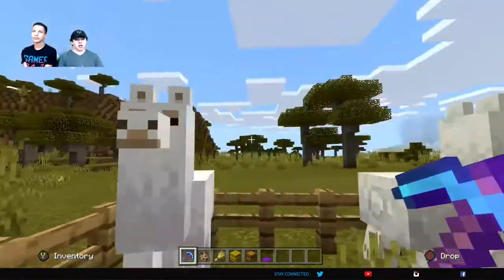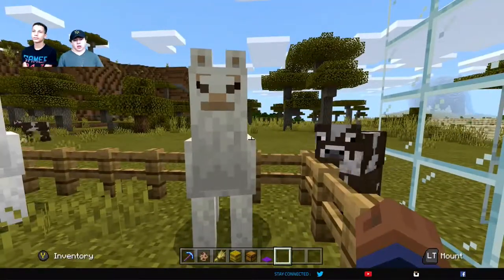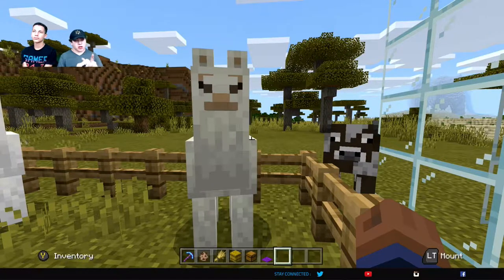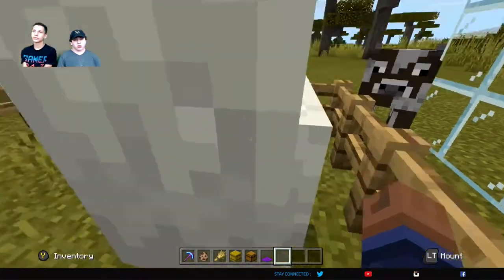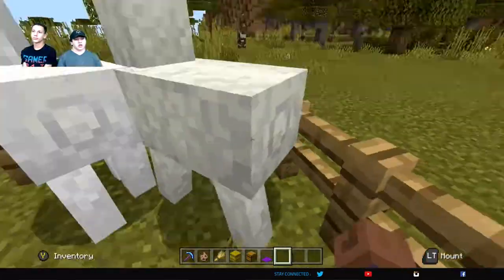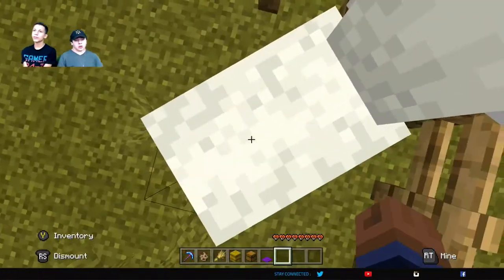So we have two test subject llamas right here. What you're going to do is you want to have an empty hand. Just like riding a horse, you're going to left trigger with an Xbox, PlayStation, or Nintendo Switch controller, or right click with a mouse — you're just going to want to mount it. It's going to kick you off a couple times most likely, and eventually it will just show red hearts, which means it will love you.